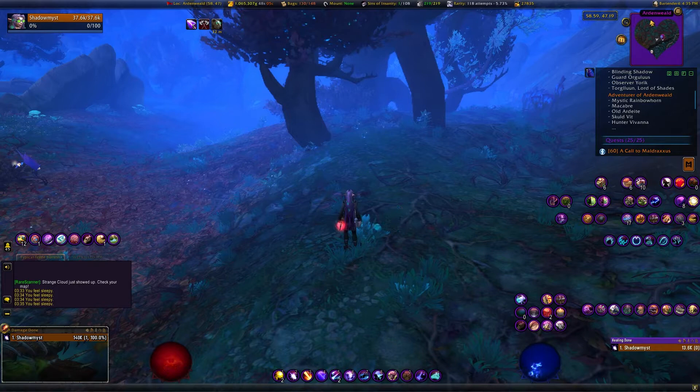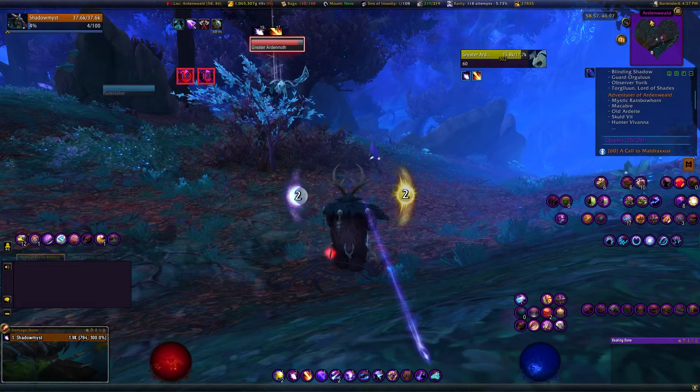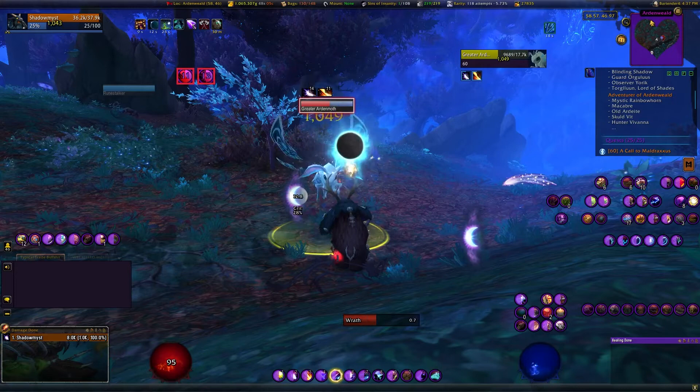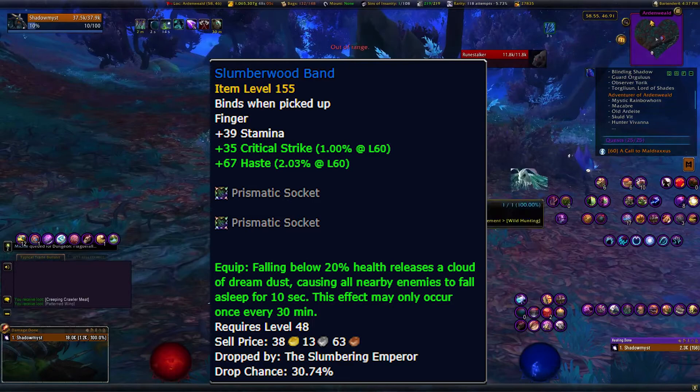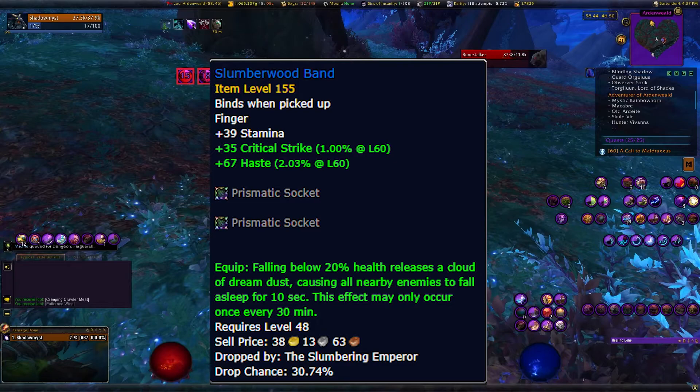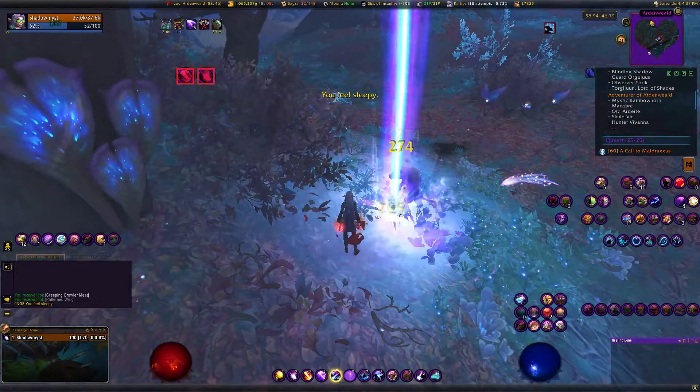Welcome to another WoW video. Today I've got the Slumbering Emperor. This isn't a mob you really have to kill — it doesn't really drop anything — but I chose to go after it for the Adventure of Ardenweald achievement, which requires killing almost all of the rares listed. As far as loot, the only notable piece is a ring: the equip effect causes falling below 20 health to release a cloud of dream dust, putting nearby enemies to sleep for 10 seconds, and this can happen every 30 minutes.